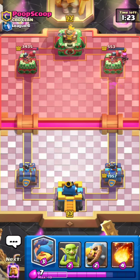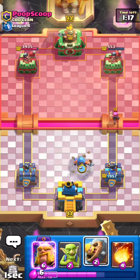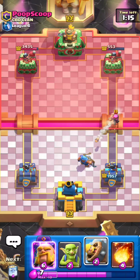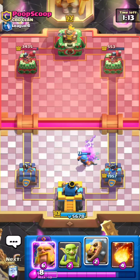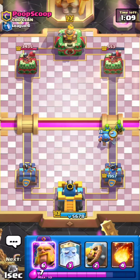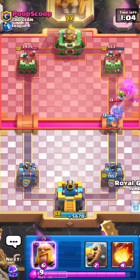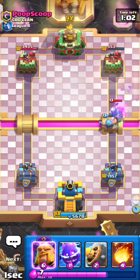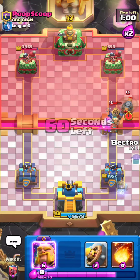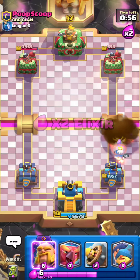I want to try to get King activation here — it's just going to help me out a ton against Mega Knights and Princes, super beneficial. There's the King activation. I'll go some Goblins to put on some pressure. He goes for Prince again — totally fine, he's used his damage dealer again, so my RG can just pop off if I play it at the bridge.